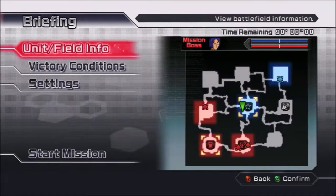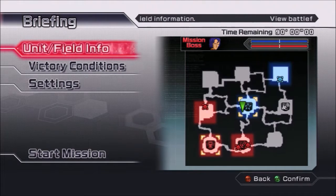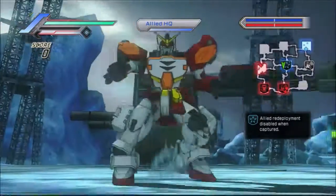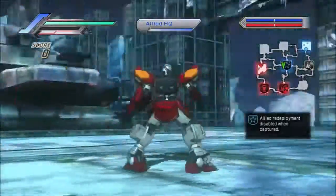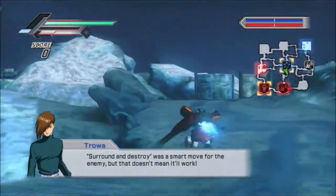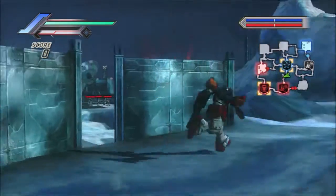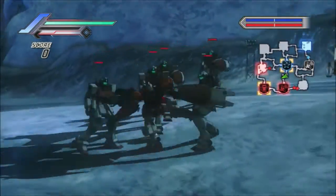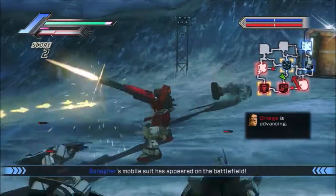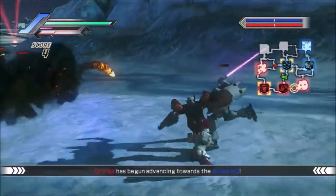Here's Heavy Arms. We have a different battlefield set up — our base is in the middle and the enemy base is over on the lower left. This is the first time we're using the Heavy Arms suit from Gundam Wing. Not the initial Heavy Arms suit — this is the Heavy Arms Kai suit, the one that was after the space upgrade.